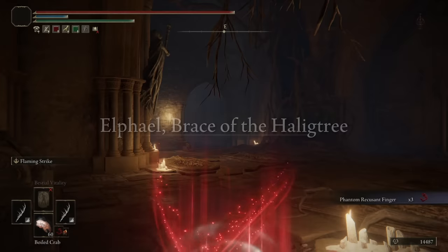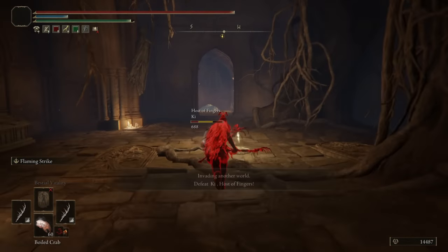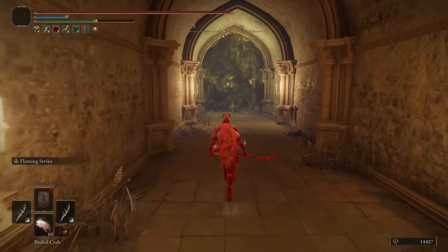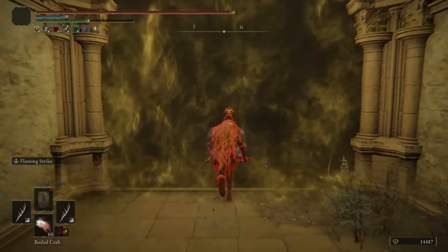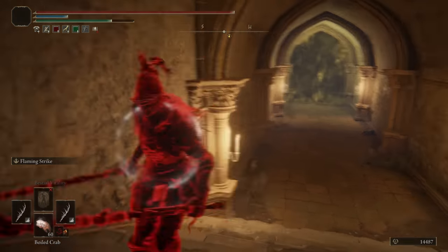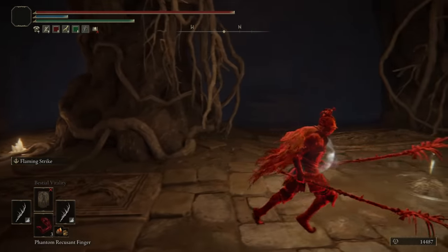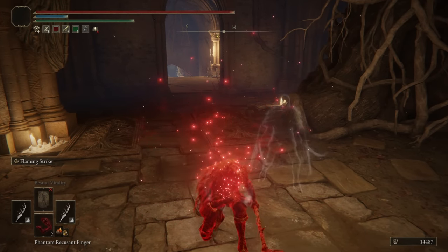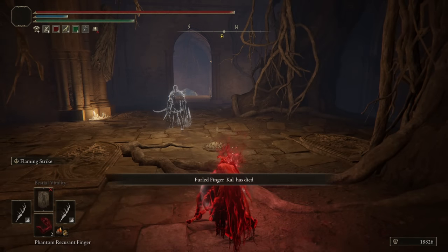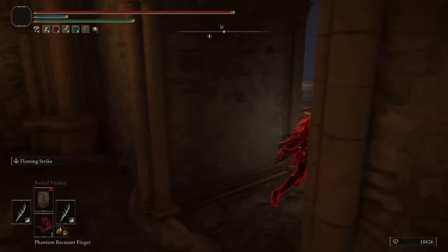Now we'll be testing these out in invasions. Jumping into the first invasion — we are in the Brace of the Haligtree. We've invaded someone, but it looks like they might be in the boss fight. I'm going to use the Recusant Finger just to see where it takes me. That guy had 400 HP. I can't warp — I think they are in the boss fight, and it's just not letting me use the finger because I shouldn't be in this world.